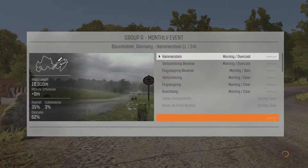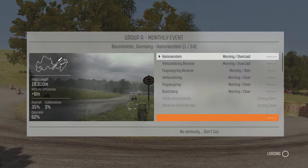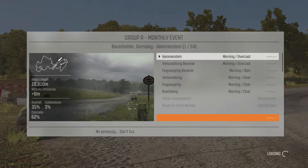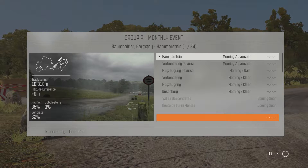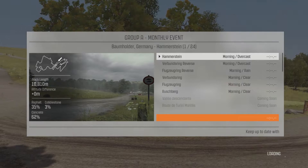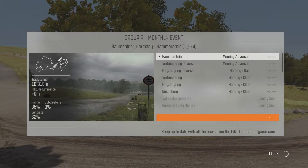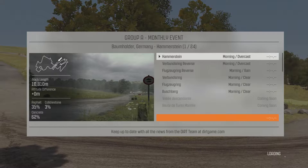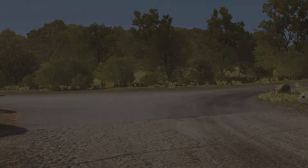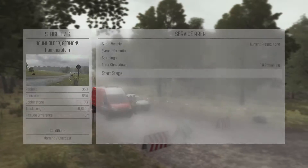Germany — cool, good start. So yeah, a track length of 10,810 metres, plus 0 altitude difference, 35% asphalt, 3% cobblestone, and 62% concrete, and it's morning overcast. I'm only going to do these in three-stage parts, because I prefer that way now after trying it with a Mini. This is a far faster car so these episodes might be a little bit shorter, but I just prefer doing them in three bits. It'll be every Sunday, and then maybe Wednesday or Thursday for the next bit, and then we'll just rotate between those days.